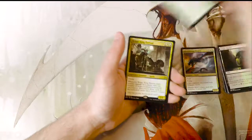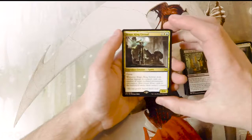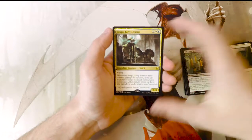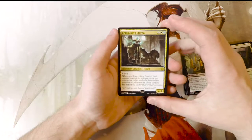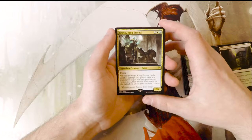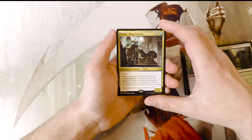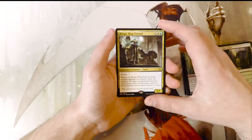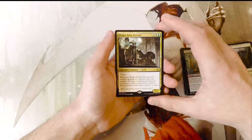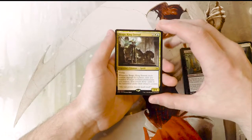And our rare is Brago — definitely not as high value as Jace, but still one of my favorite cards, especially in Commander. It's a 2/4 legendary creature Spirit with flying for 2, 1 white, and 1 blue. When it deals combat damage to a player, exile any number of target non-land permanents you control, then return those cards to the battlefield under their owner's control. So basically it's a repeated flicker effect — you can get a lot of really good value off of this.